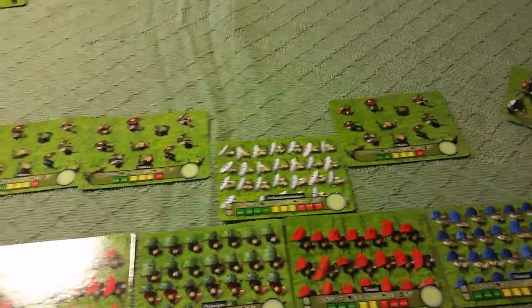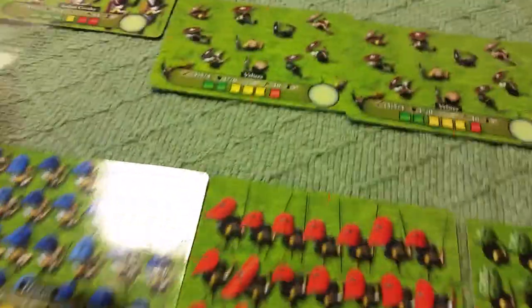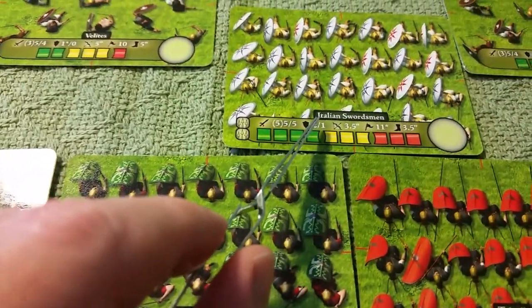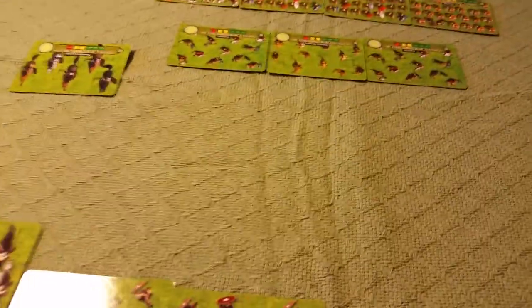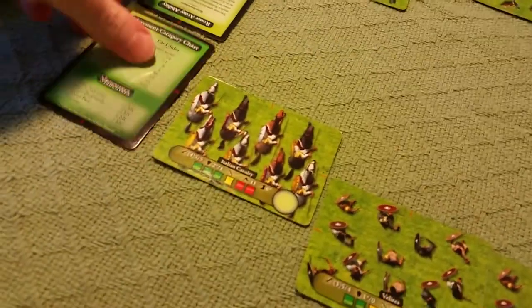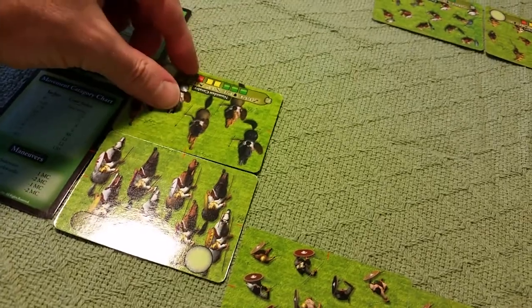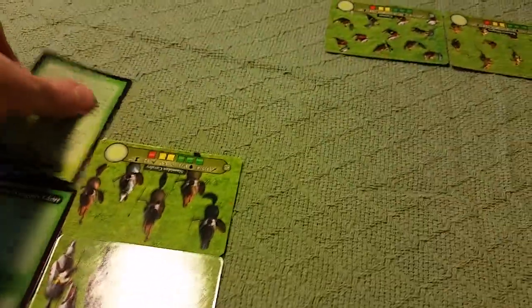All units moved - movement defined by long and short sides of a card. Checking ranges: five and five. Now back to the Carthaginians. The Numidian cavalry can reach the Romans because it has a movement of seven - two long sides of a card. They engage and align using the handy red tick marks for lining up cards. The Numidians have made contact with the Italian cavalry.